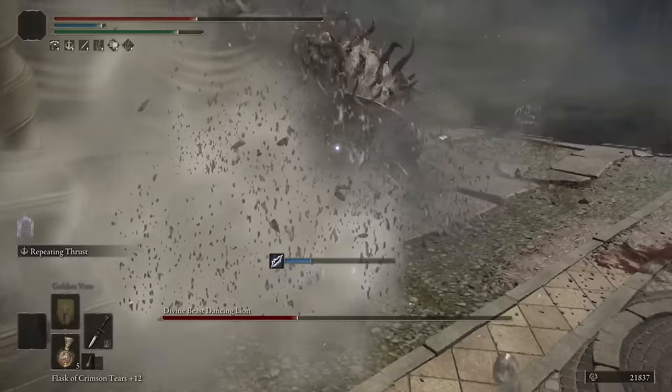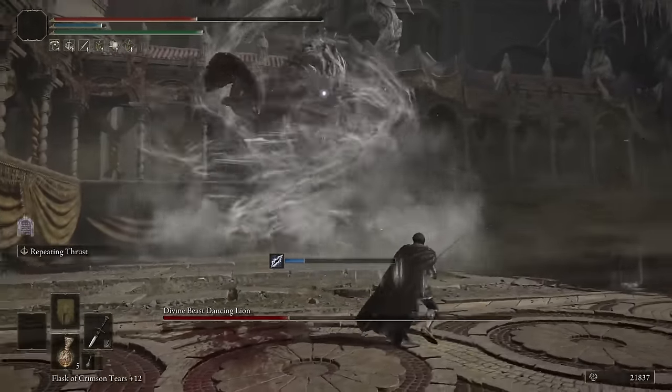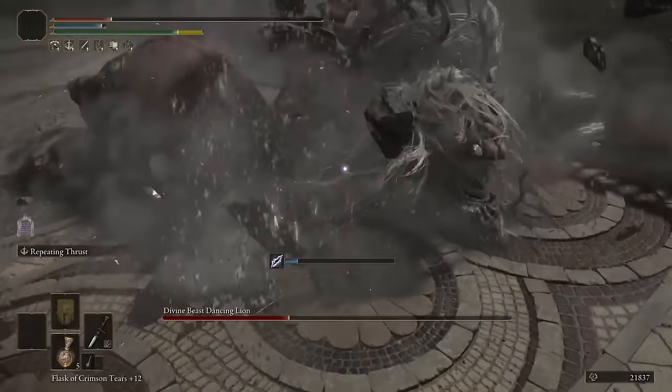To summarize: thrusting swords do great damage because they are fast and do piercing attacks. However, you won't be getting much stance damage at all, and that is a big weakness to have.